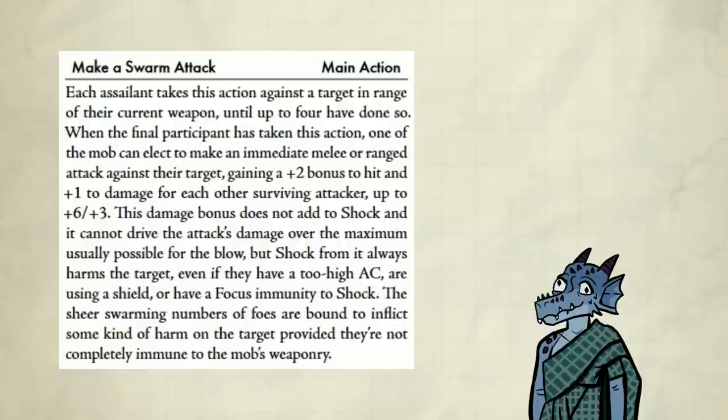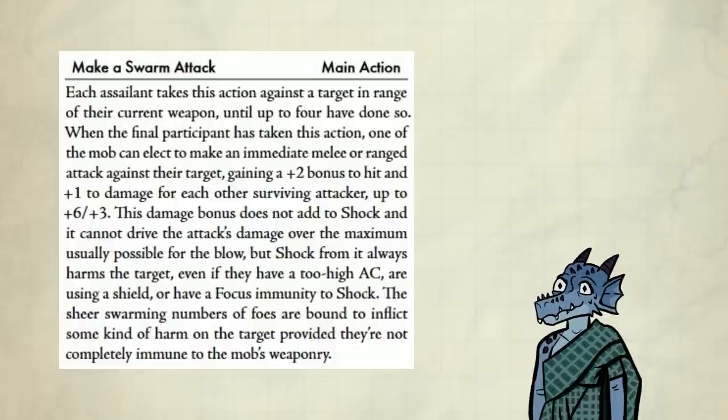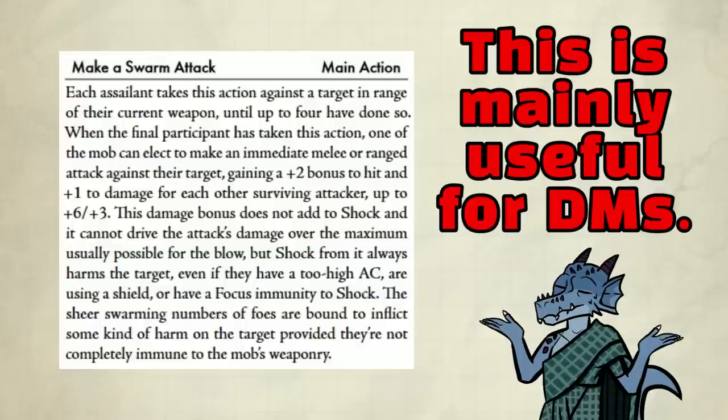Swarm attack — I had a hard time understanding this, to be honest. From my understanding, it's kind of like the help action but very different. You can have up to four of your friends hold a main action to focus fire on an enemy. If it's just you and Steve, you can make an immediate melee or ranged attack against the target, gaining a plus 2 bonus to hit and plus 1 damage. If four of your friends are doing this, one of you gets a plus 6 to hit and plus 3 damage. It doesn't add to shock, by the way.